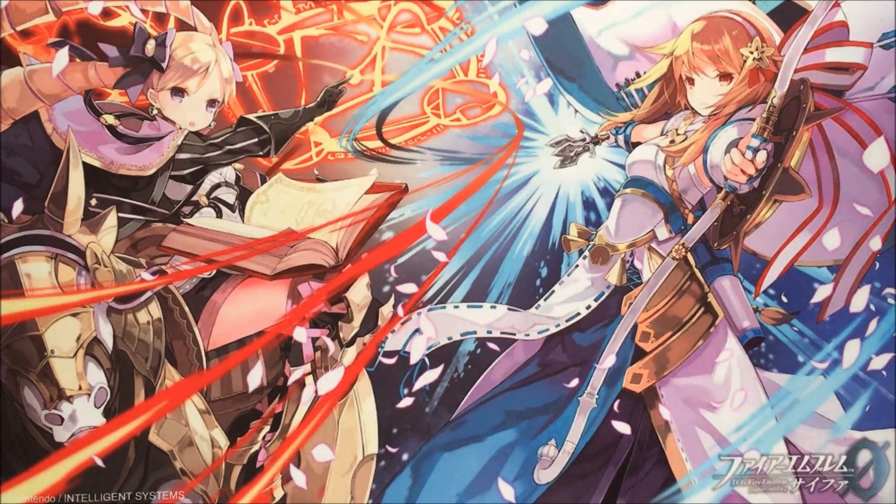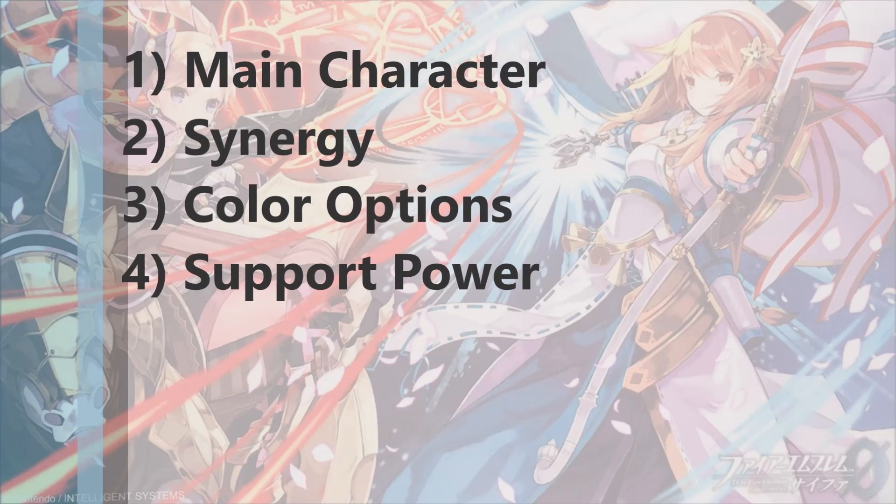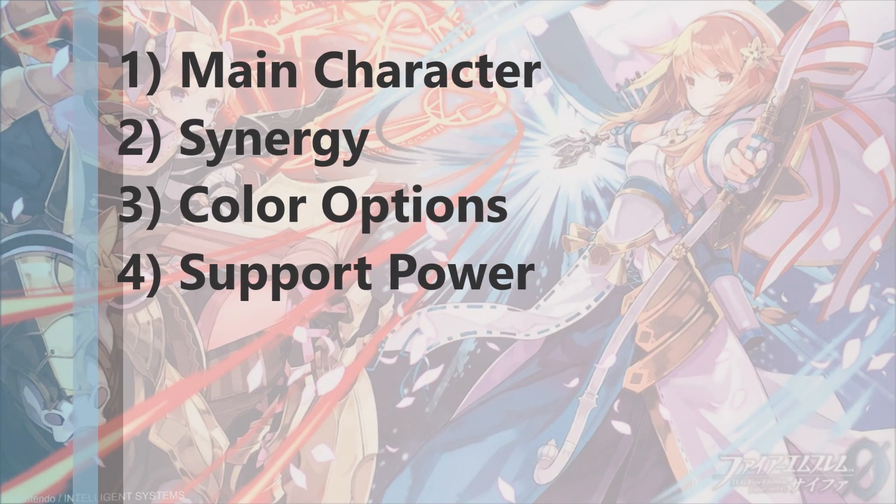So when you start to build a deck, the four things you really have to pay attention to are: what your main character is gonna be, the synergy of the deck, the colors that you're gonna use in your deck, and the support.